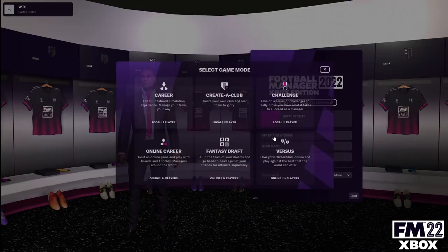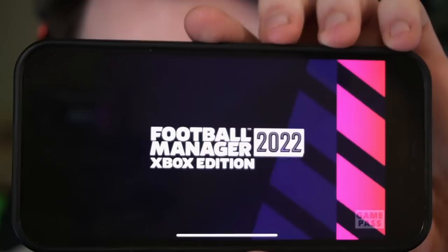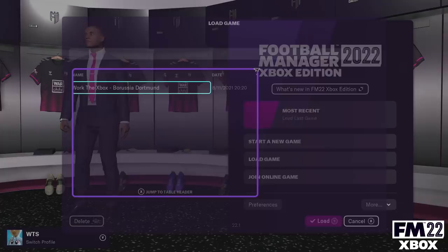What's going to influence your decision is often what your friends are playing. When it comes to the Xbox version of the game, because you're within the Xbox ecosystem, you get access to stuff like Xbox Play Anywhere. That means you can play on your mobile phone if you want, synced to your console. It also means that if you play FM22 Xbox edition on your Windows 10 or 11 PC and then save the game, it automatically syncs that data with your console. So if you move into the living room, you can load up the game and simply continue your save. It's a really nice, seamless experience.